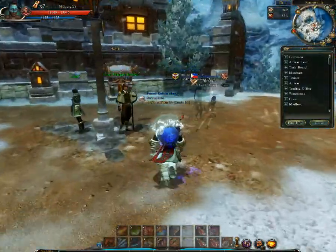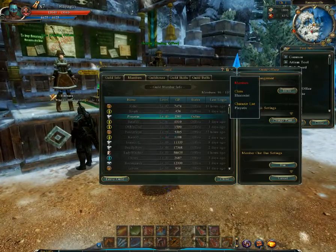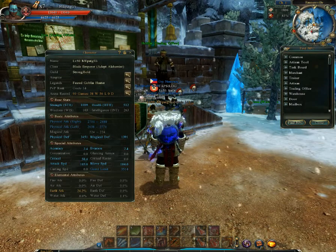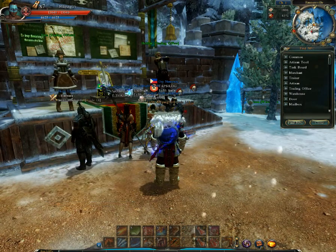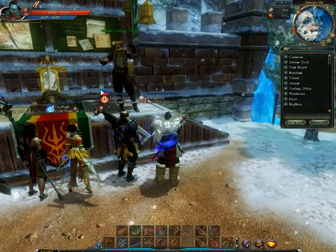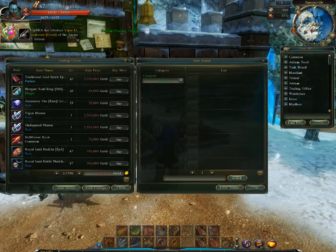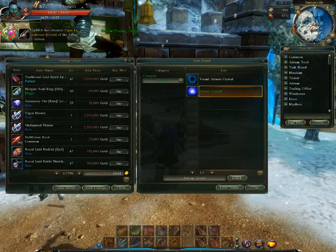Alright, what's up everybody. I'm gonna teach you guys how to do Alchemist — I can't even say it. What you want to do is buy some — the easiest way, I'm teaching you the easiest way — buy Arnton and Crystals.